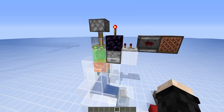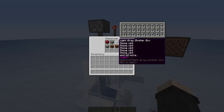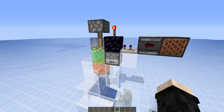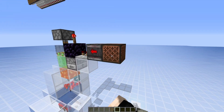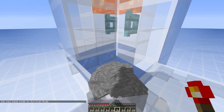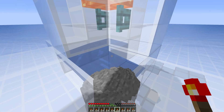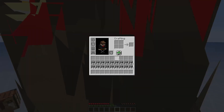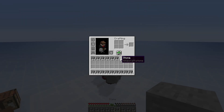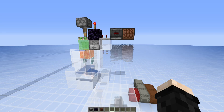But you can't just dispense all the boxes and expect to have all the ingredients in the correct order. For example, here I have everything for one box of repeater, and if I dispense everything and go into survival, I just have redstone torches because they were dispensed first, then just the stone, then just the redstone. As you can see, everything is not in the correct order.